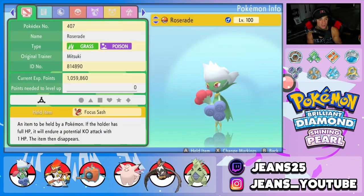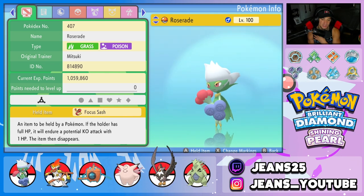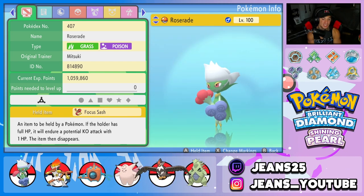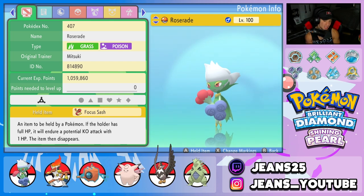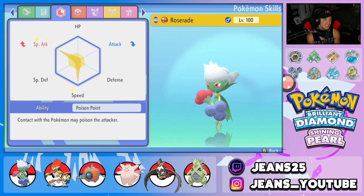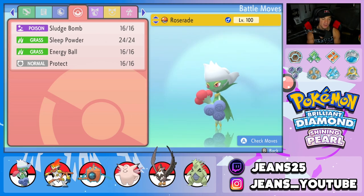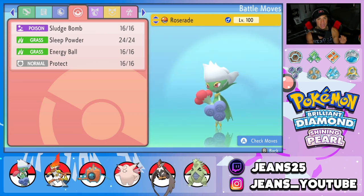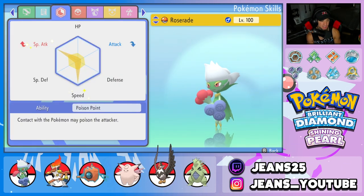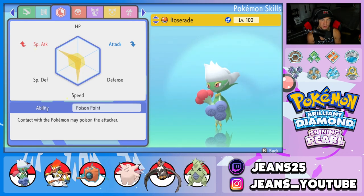Roserade is one of those Pokemon just like Staraptor in the last BDSP video. It's a Gen 4 Pokemon I haven't showcased yet, and I'm super surprised because it is such a cool Pokemon and it is really, really strong. We gave it the Focus Sash as its item, Poison Point as its ability, EVs fully invested into Special Attack alongside Speed. Moveset is Sludge Bomb, Sleep Powder, Energy Ball, and Protect — two heavy hitting STAB moves plus Sleep Powder. 383 Special Attack at level 100. Definitely really strong.